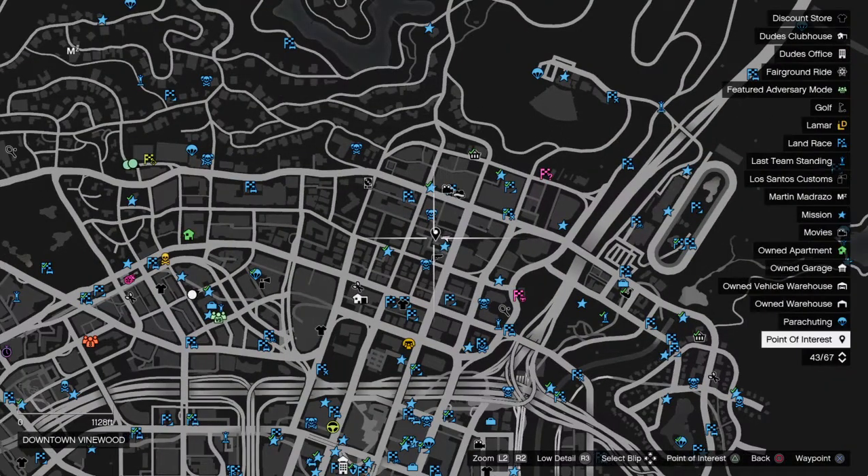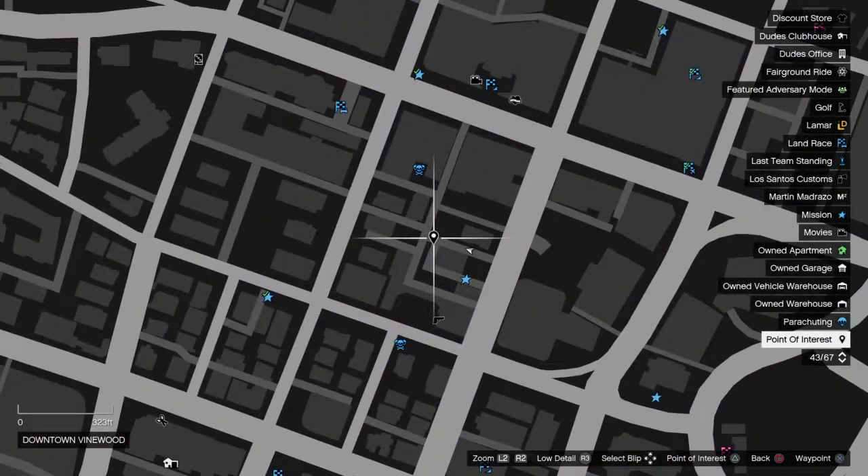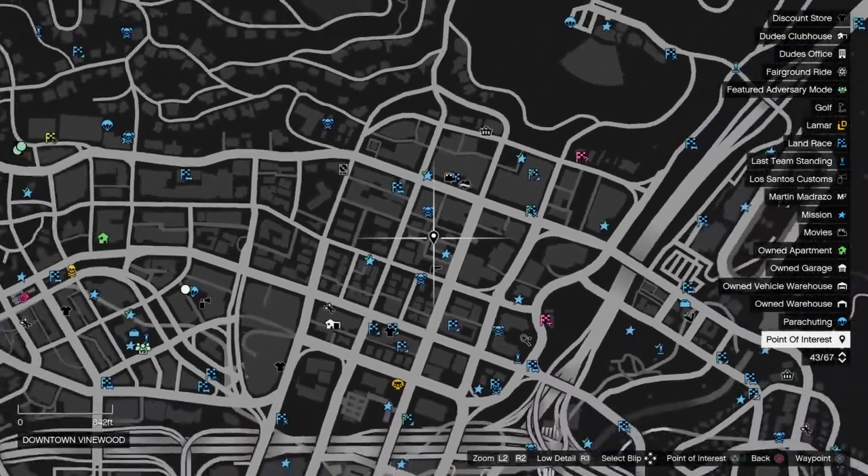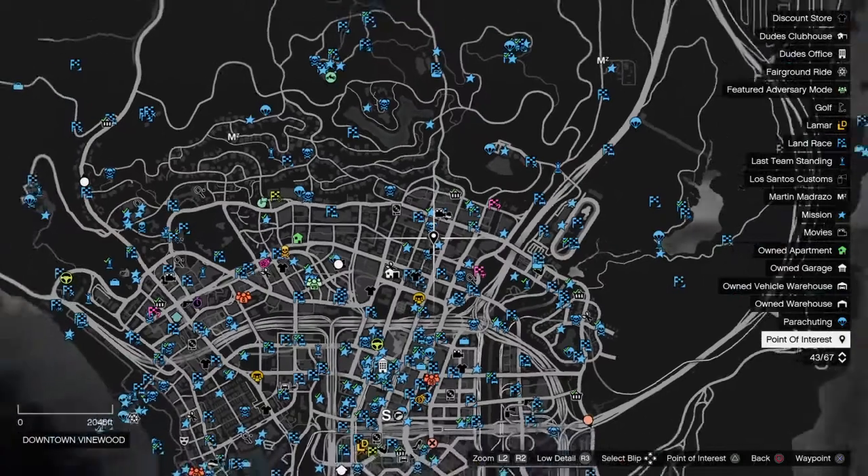So after you have an Insurgent, you'll want to head on over to this point of interest I marked off on the map, in this little junction of alleys over here in northeastern Los Santos, in downtown Vinewood.